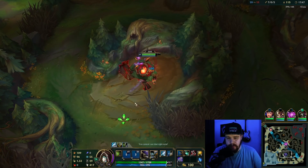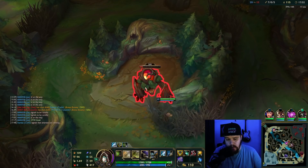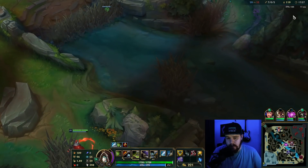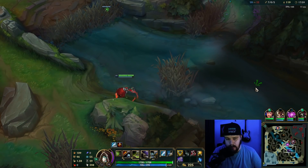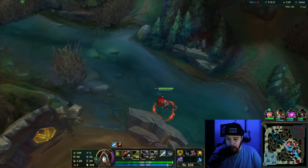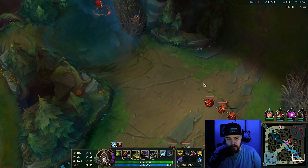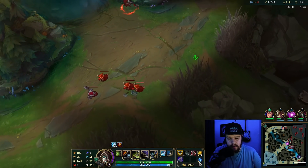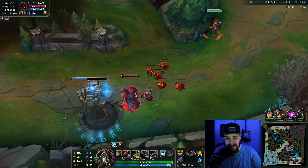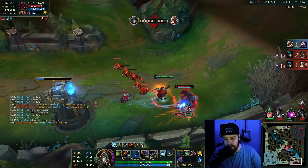So basically the build is going to consist of Triforce, Blade of the Ruined King. You can go Sundered Sky against very tanky teams if you want instead of Triforce. Then Death's Dance, and Maw of Malmortius or Wit's End. Against squishy burst champions you should go Maw — it's better in those situations. If you're facing a lot of tanky champions without much burst, you want Wit's End instead, so you can stack it up.